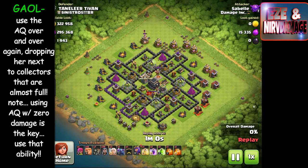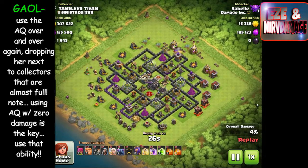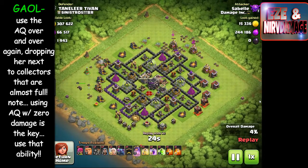In this raid, as I'm dropping the queen, you'll notice I don't even have the king — I had already used him as an expendable shield troop and lost him, so he was sitting out for four or five minutes. But I ran into this base that had 300,000 gold, 300,000 elixir, and 2,000 dark elixir, all on the outside, so I decided to go for it.